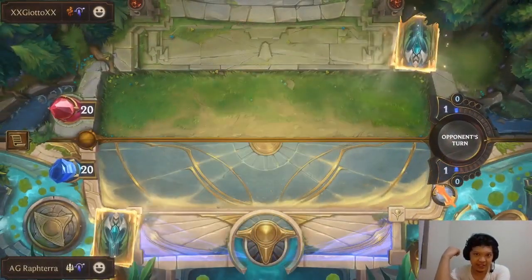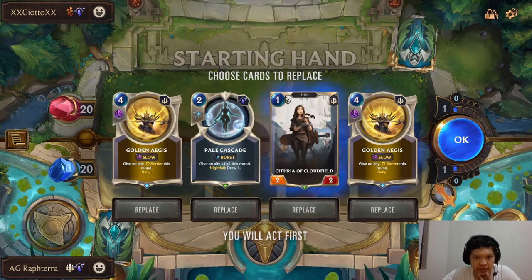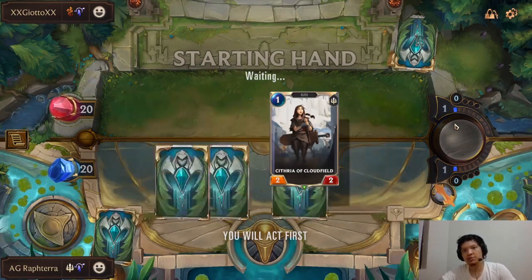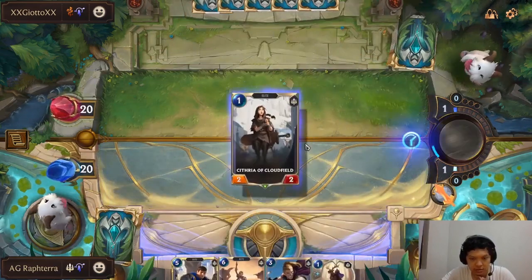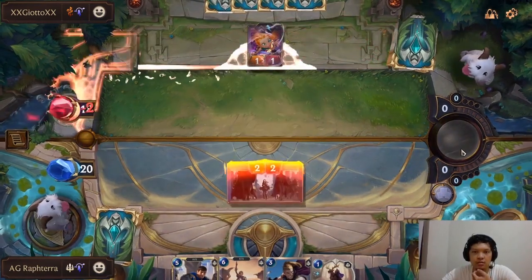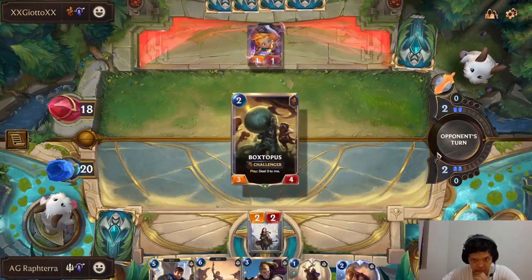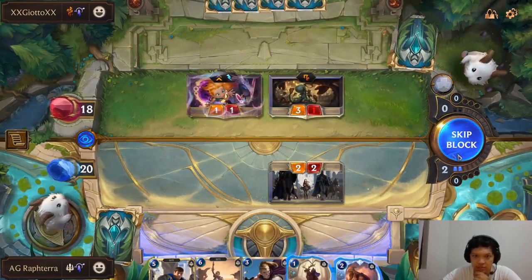Zoe Aphelios — if they get the Dusk Petal Duskbringer into the turn 3 Aphelios, that could get spooky for us. But they have a chance of not getting it. I only want my units — you want units more than anything. You want your Vanguard Bannerman. He has the Zoe, but if he has Zoe it means he doesn't have Lunari. Do I actually Sharp Sight this? Probably not — I will challenge the Zoe with my Laurent Protégé.